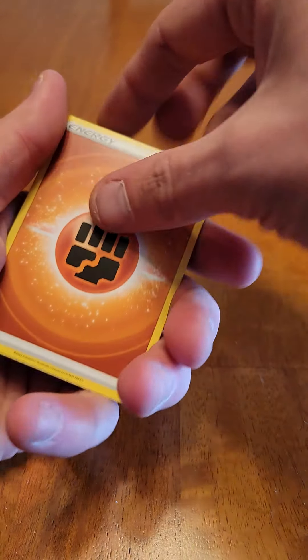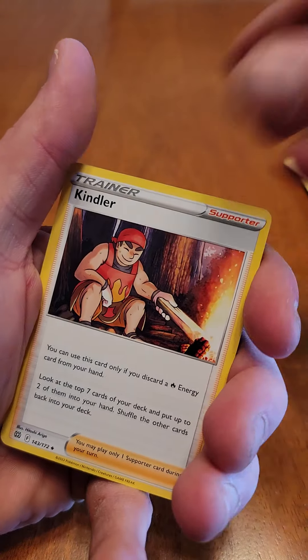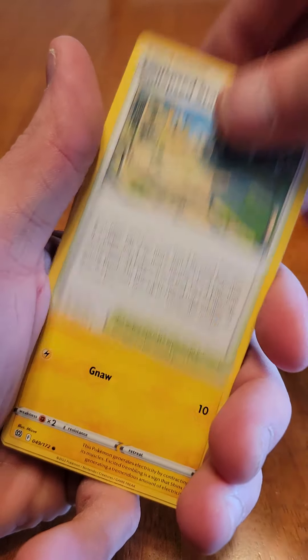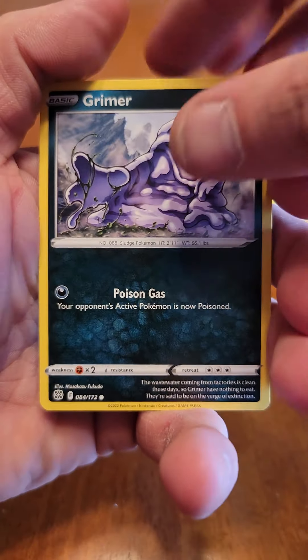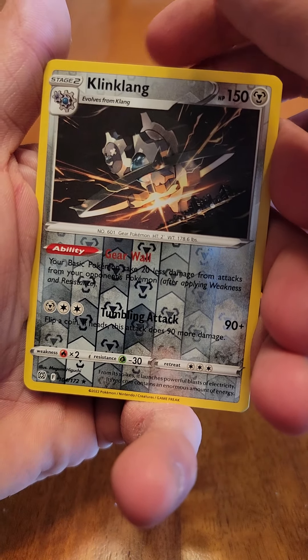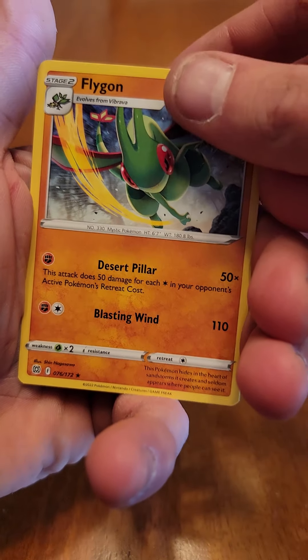Pack 5: Fighting energy, Petilil, Cinderace, Clout Stadium, Shinx, Farfetch'd, Exeggutor, Grimer, Clefairy. Our reverse holo is a Klinkang and our rare — a non-holographic Flygon.